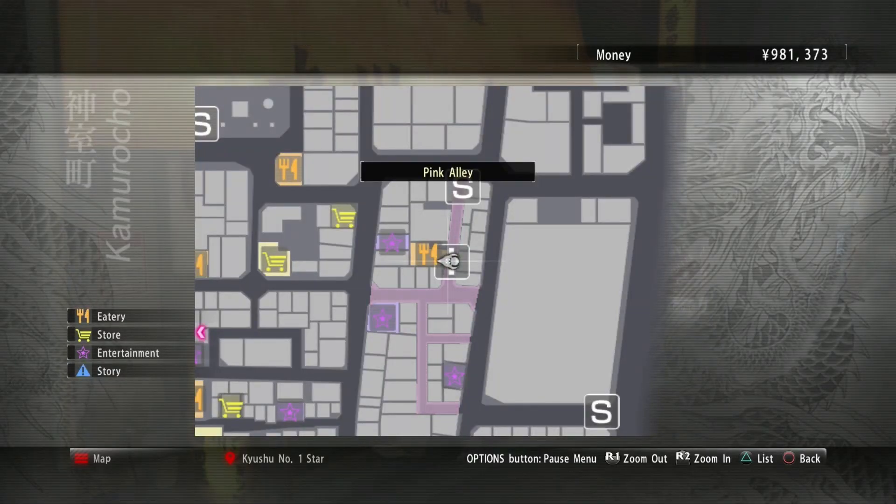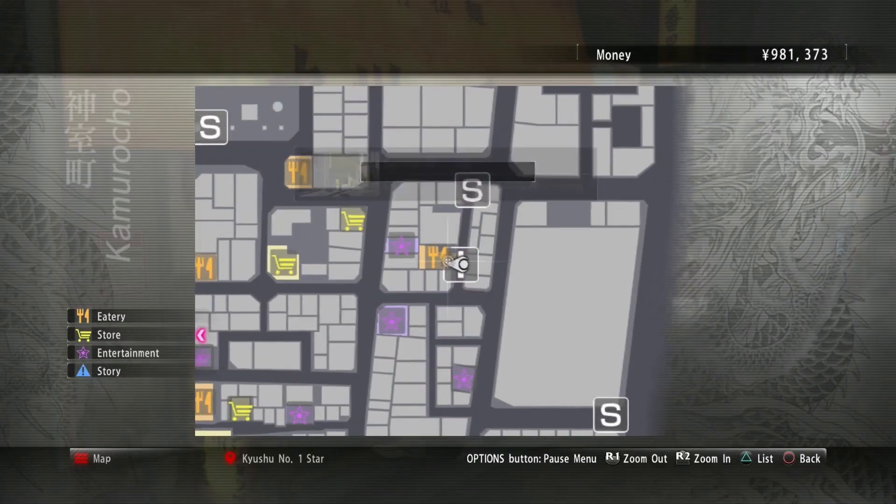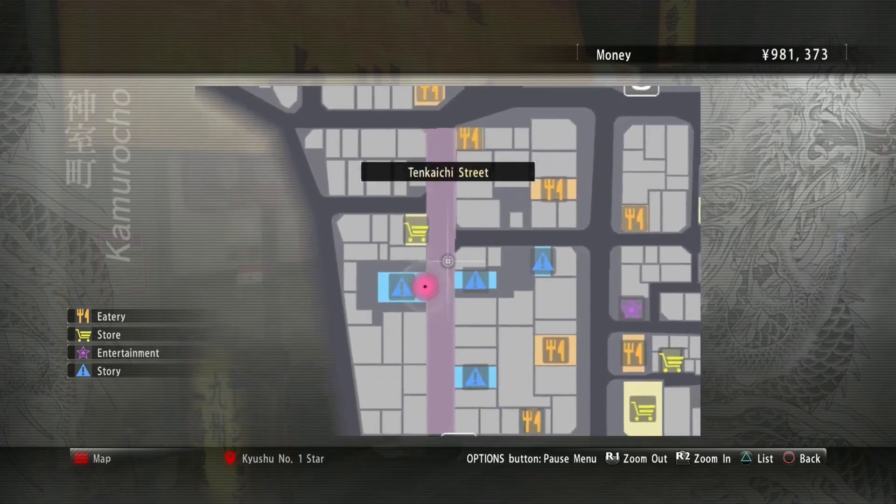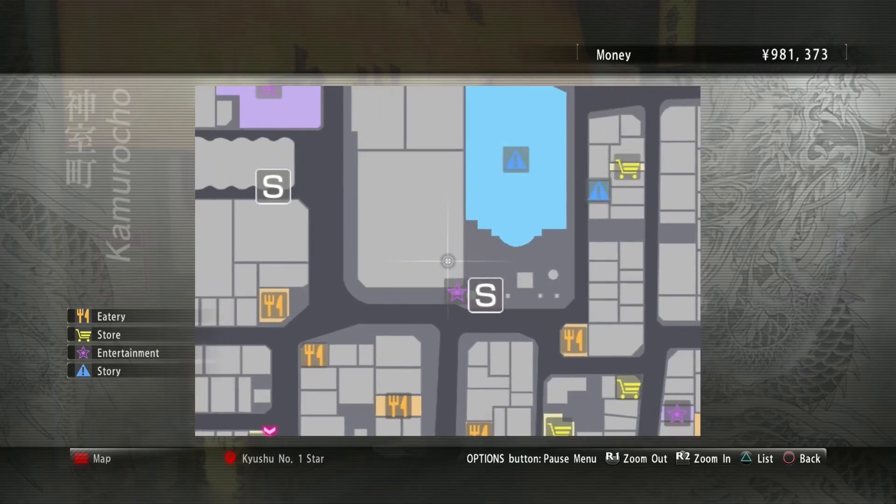Good evening, ladies and gentlemen. Welcome back to the world of Yakuza Kiwami Kamurocho. My name is Duke Rafe, and in today's video — or in the last video — we collected all of the locker room keys and we opened up all the keys.